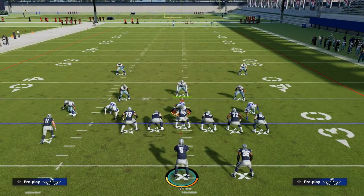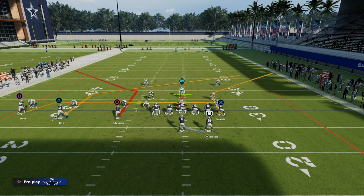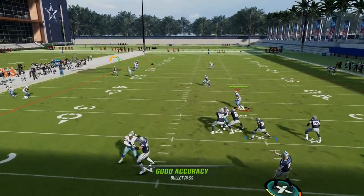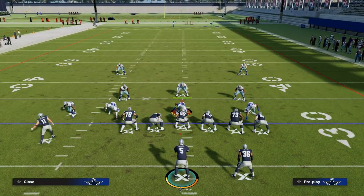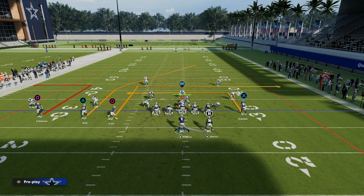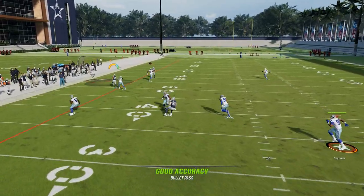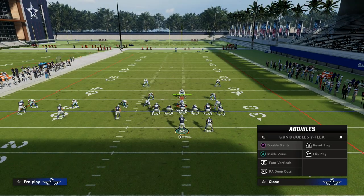In Madden 23, corner routes are one of the best ways to attack man coverage. There are different ways to run flood concepts — for example, this is considered a flood concept. The beauty of Trips Tight End is that receivers don't run into each other as much as in other formations. If I go over to Doubles Flex and try to do the same thing, watch this corner route — they run into each other more times than not. They get muddied up and it just doesn't give you clean separation.